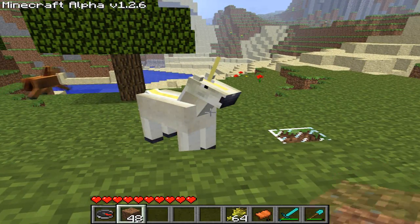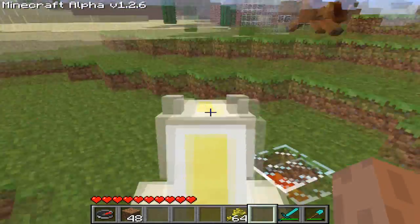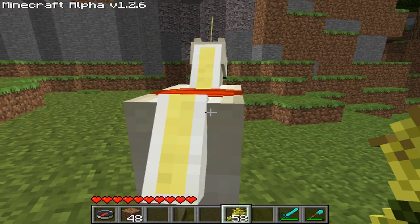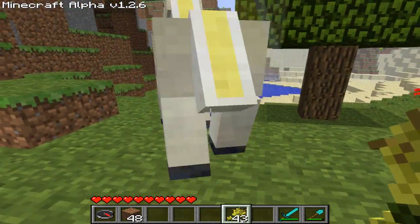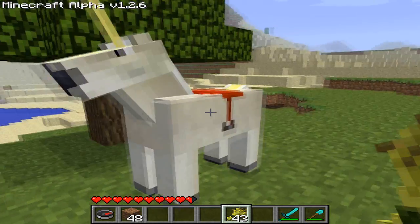We're gonna put on this unicorn like that, and as you can see it'll buck me off right away. So we can give it some wheat by right-clicking when it's near — see how the wheat is decreasing right now — and see, it jumps for joy. It might actually be tamed.